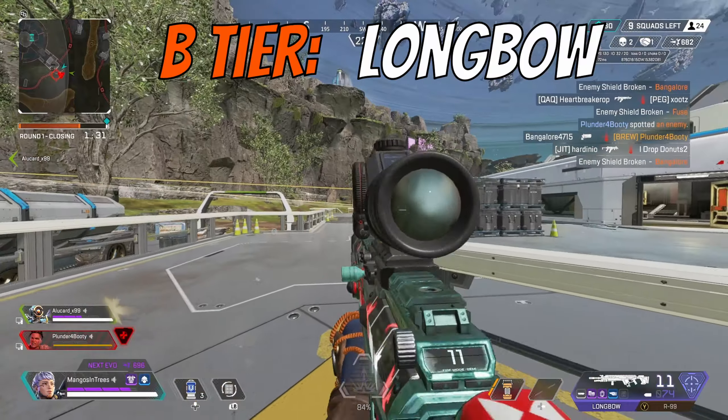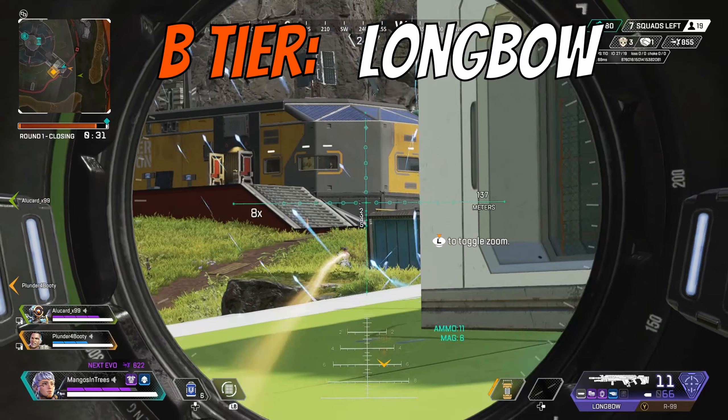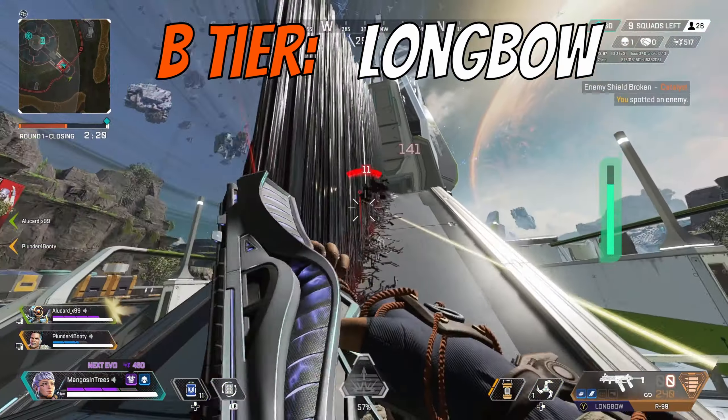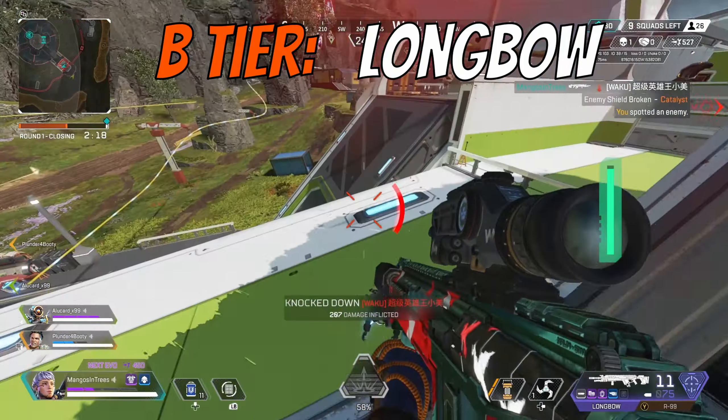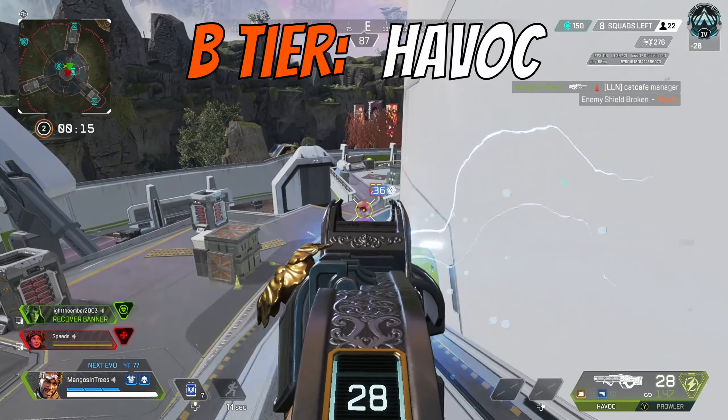Third in B tier is the Longbow. This weapon has the fastest fire rate and the most bullets in its base mag out of all the snipers. It can be an absolute menace with the Skullpiercer on it, hitting enemies for up to 120 damage with a headshot. This is definitely a solid pick this season if you're looking to sit back and use some range.